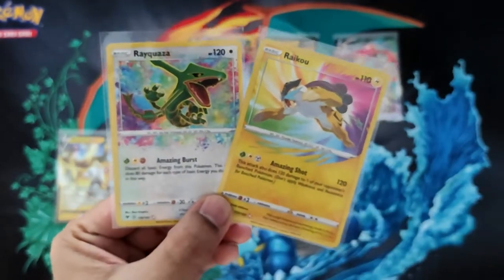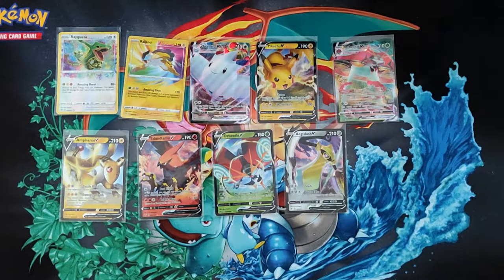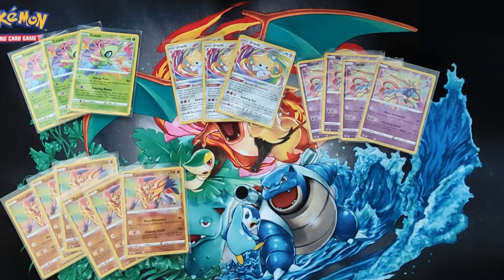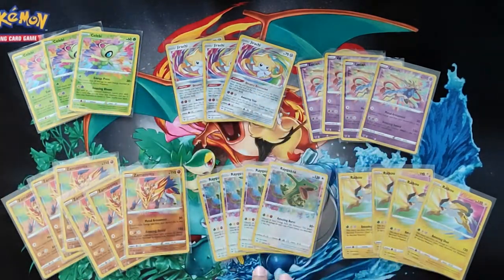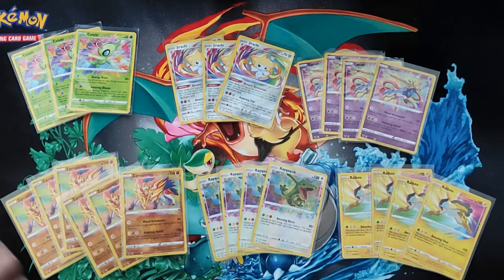I opened those last three boxes first, so I was thinking all the cards are going to be off-center and the print quality isn't great. But the second case we opened saved the day because the amazing rare centering on those is really good. Total amazing rares out of two cases: three Celebi, three Jirachi, four Zacian, three Zamazenta, four Rayquaza, and four Raichu — that's exactly two per box. The distribution is pretty even; shame the one we got the most of was the least valuable, but it's all good.